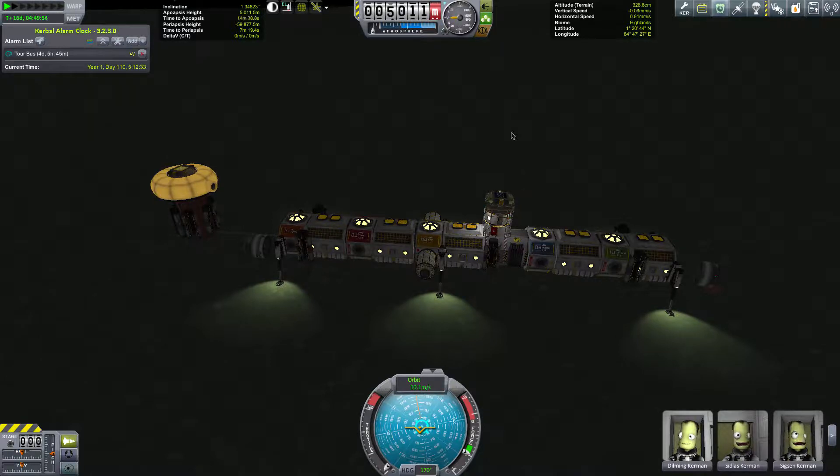This is our Minmus base, and we're still getting it up and running properly. It's capable of building things now. We've got a little bit of storage for stuff, but we're going to build some more bits onto the side of it and make it a more effective spaceship factory — a combination fuel refinery and spaceship factory. But now it's going to be a workhouse as well, to get those idle spacemen doing something.